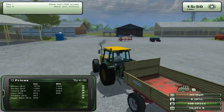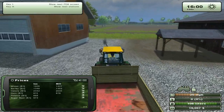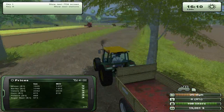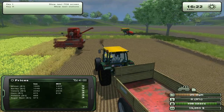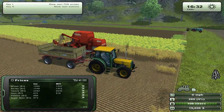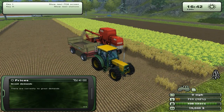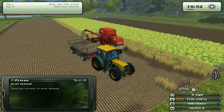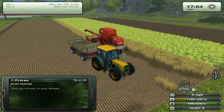I'm going to be planning to buy that second field this episode. We should also be getting those special Great Demands. It's called Great Demands — it's when a certain place on the map, like the mill, gives you 1.8 times the normal price. It shows up in the PDA, which is kind of useful.